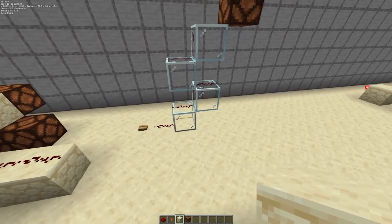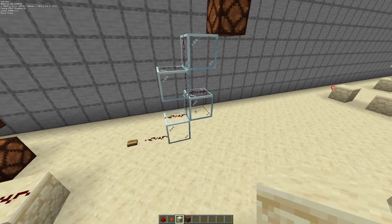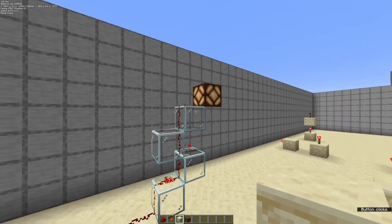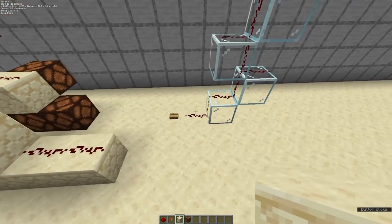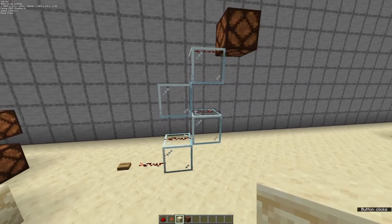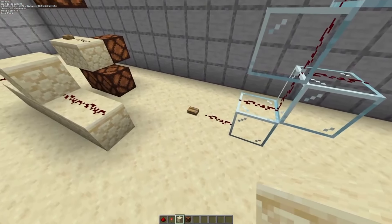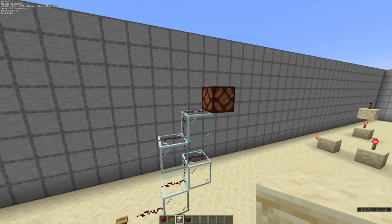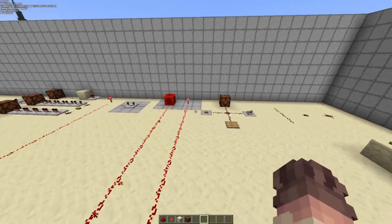Transparent blocks with full faces, such as glass, can be used to transport a redstone signal vertically. Even though it looks like it should disconnect the redstone line, it is a transparent block and therefore it does not disconnect the line, and the power is able to flow freely upward to the redstone lamp.